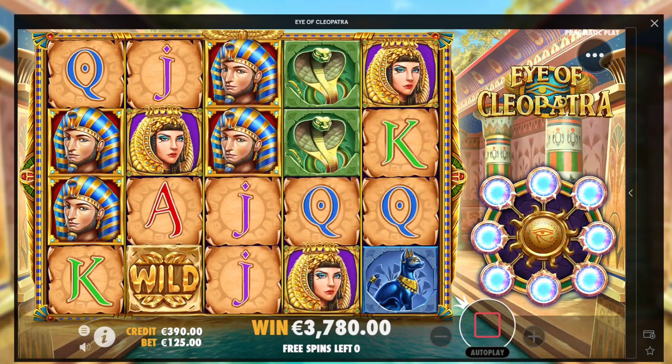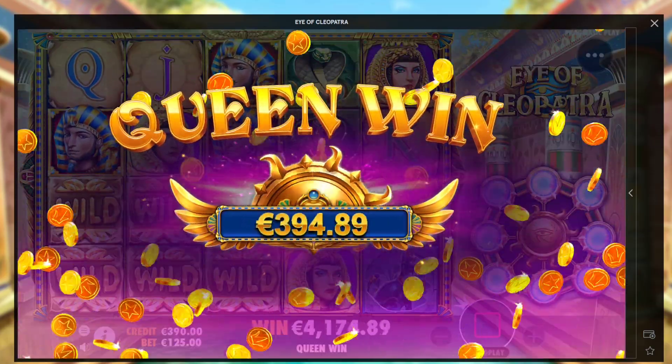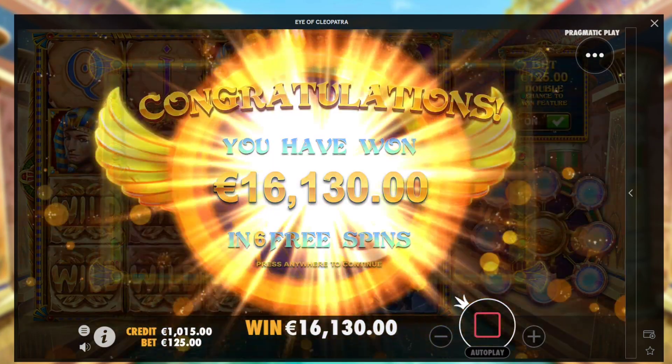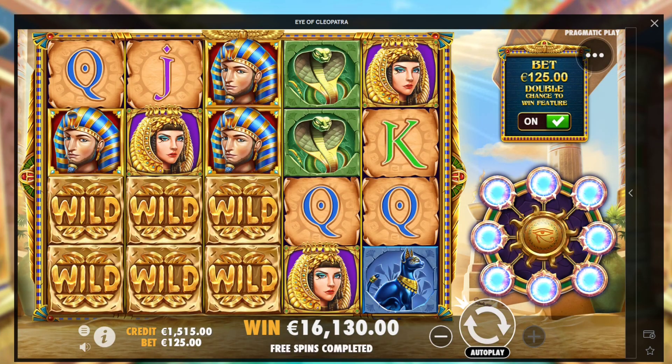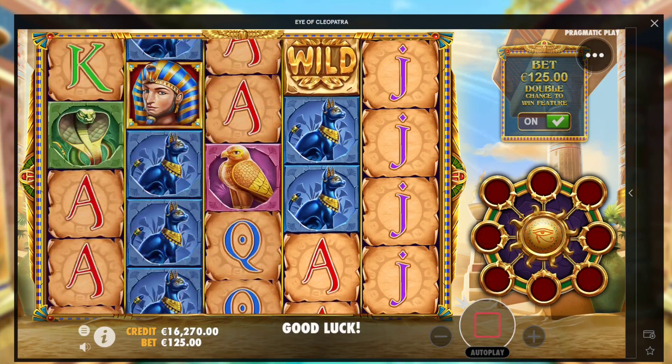Last spin. Cleopatra and the fireball — queen win. Let's go, man. 16,000, buddy! 16,000 over here. That's how we do it on this channel, I'm telling you. I have Cleopatra. Let's go, guys!